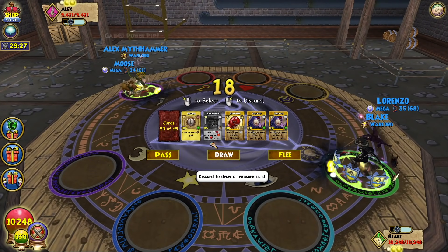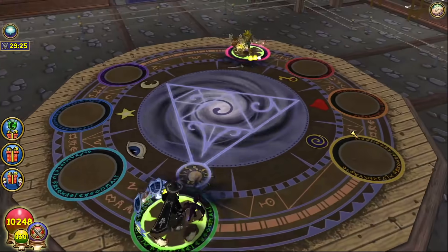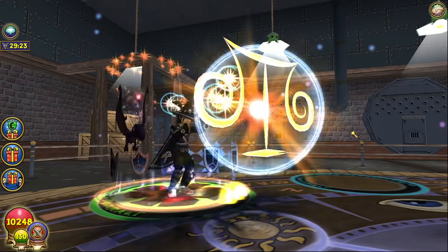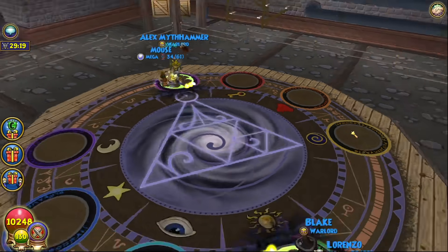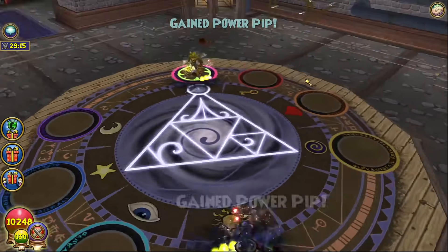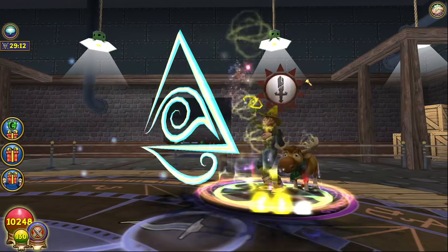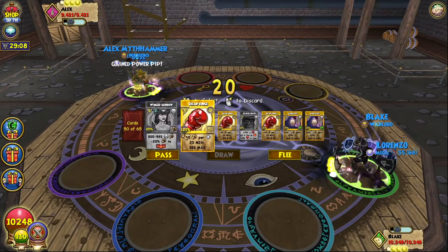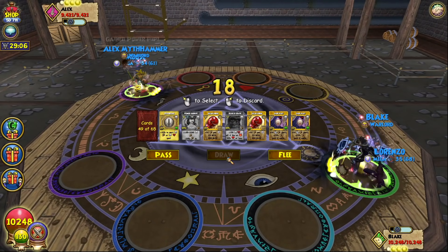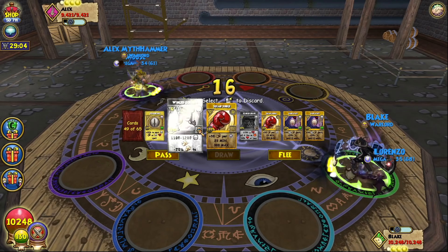Weakness is lowkey nice against myth, so I'm gonna weakness right now. I don't want to dark pack yet in case he does weakness me. I smack that weakness on there, I got another enchant for that. Lulu could be really nice though — we can play around the fact that he can't really deal with that, so that's pretty juicy. Let's go ahead and enchant that.